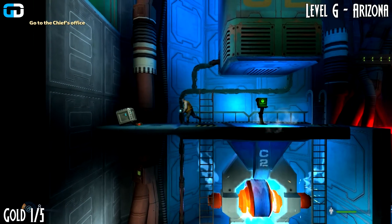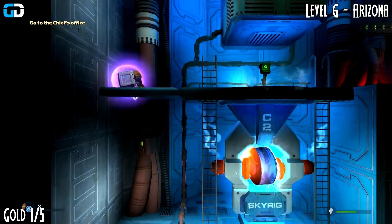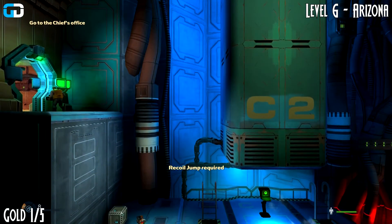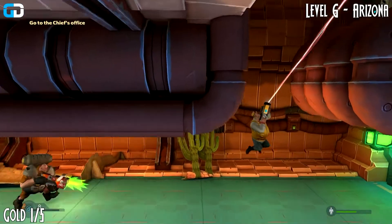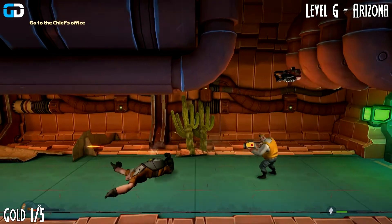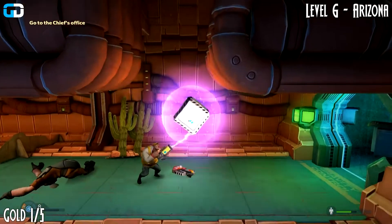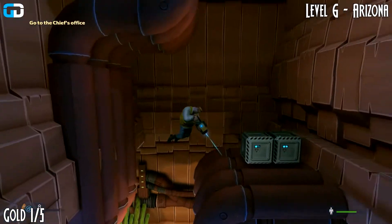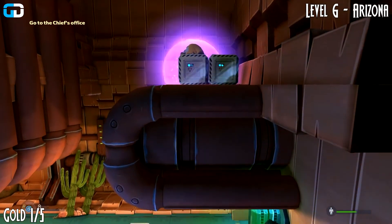Welcome to level 6 Arizona. This is after you activate the gravity lift, so this will be chapter 2 but level 6 if you're going by the levels. Once you reactivate the gravity lift — this is a different planet — you want to head back and you'll get attacked by two enemies: one that you already saw and another one that comes when you go through the door.